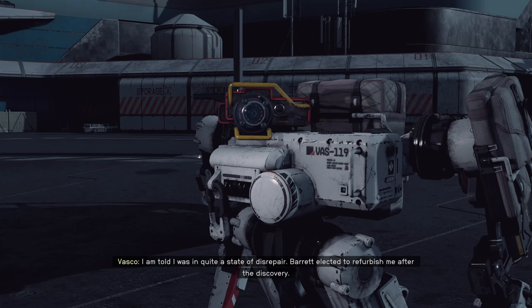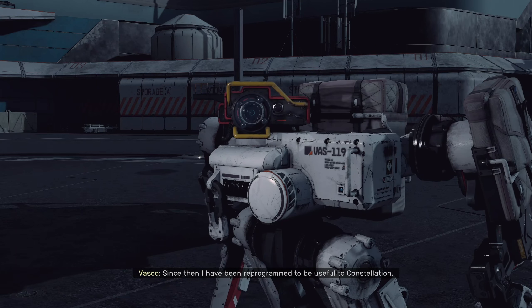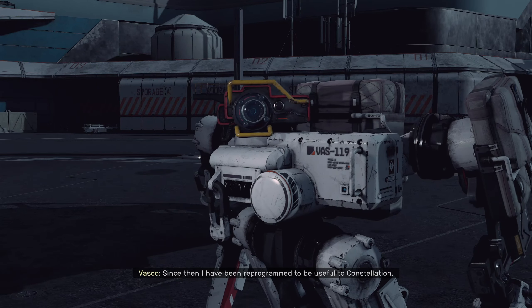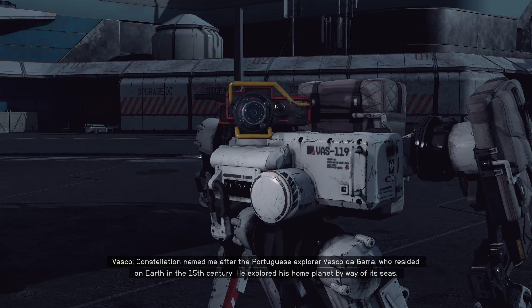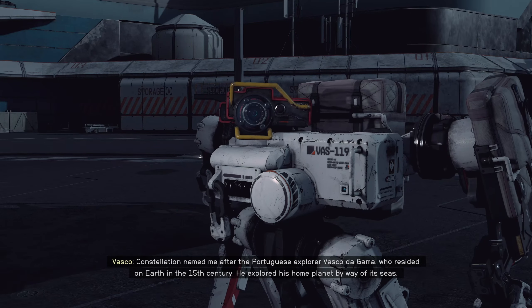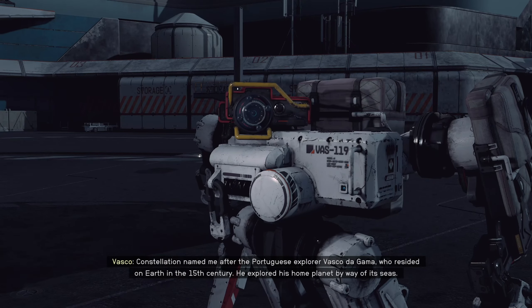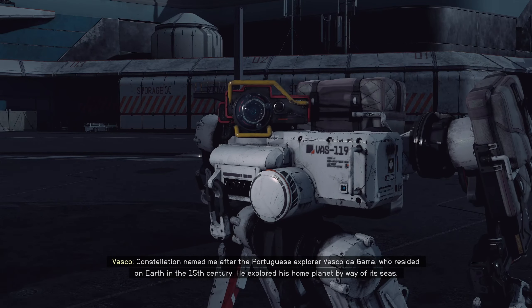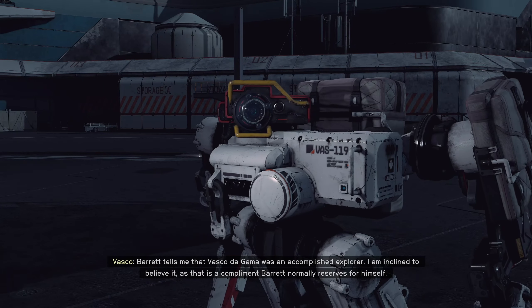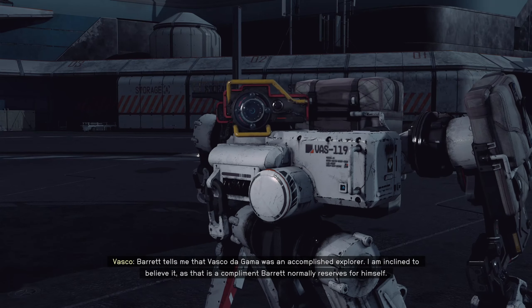Do you speak every human language? 'I have been programmed to comprehend all modern and ancient human languages. The only exception is body language — my body is crafted from reinforced metal and therefore incompatible with such forms of expression.' How did you become part of Constellation? 'Constellation recovered me from an abandoned lunar robotics factory on Earth's moon, where I was manufactured. I am told I was in quite a state of disrepair. Barrett elected to refurbish me, and since then I have been reprogrammed to be useful to Constellation.' How did you get your name? 'Constellation named me after the Portuguese explorer Vasco da Gama, who resided on Earth in the 15th century AD.'